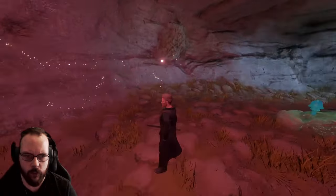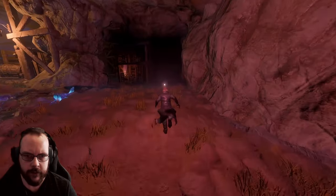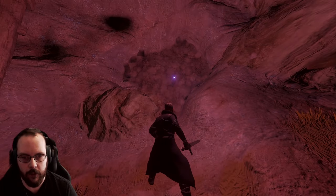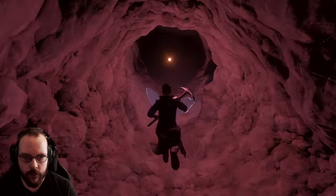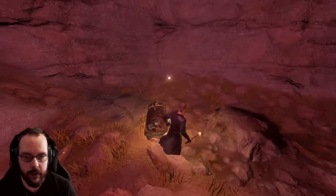Let's follow the right wall then — there's supposedly some rubble. Let's hug the right wall and see if we find any rubble. There we go — here's rubble. Do I have bombs? I don't have bombs, but I do have my trusty pickaxe. There we go! And a legendary chest — would you look at that?